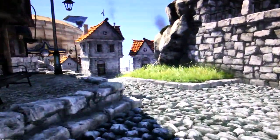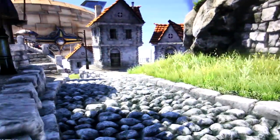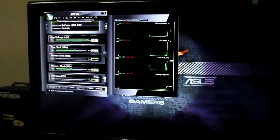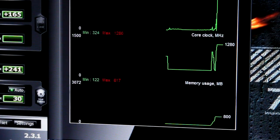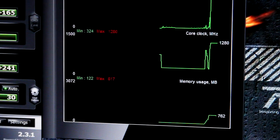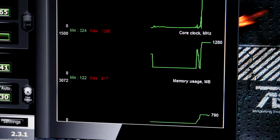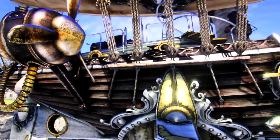What I'm doing here is running the Haven benchmark. This is a synthetic benchmark where it runs a bunch of loops and turns on tessellation and DirectX 11 and such. If we look at MSI Afterburner here, you can see we're really using 800 megabytes at 1080p resolution. The most we've ever used in this benchmark was 817 megabytes, as you can see right there in the red font.